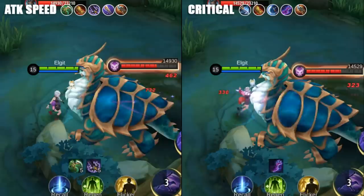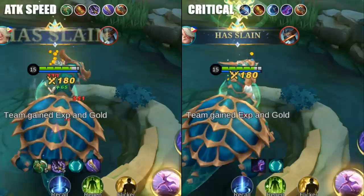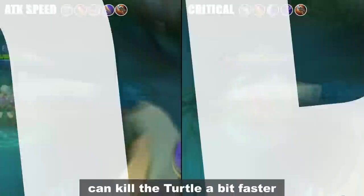Our next test is with the turtle. The critical Melissa can kill the turtle a bit faster. Let's see if we can get the same result with the Lord.